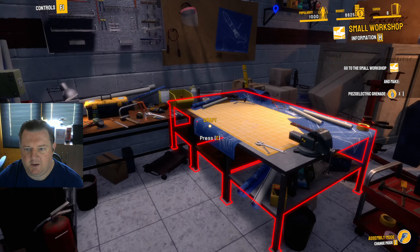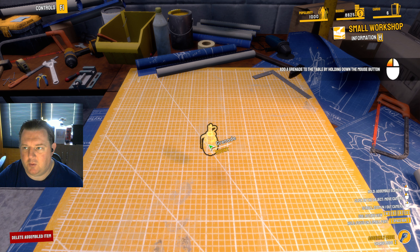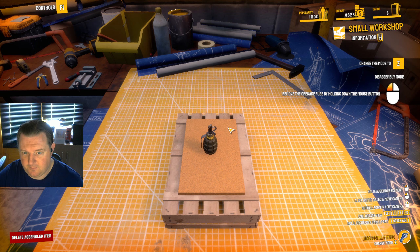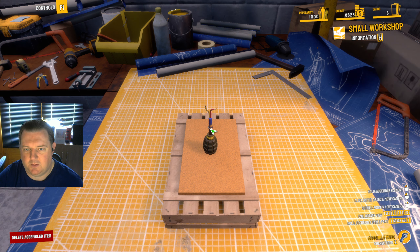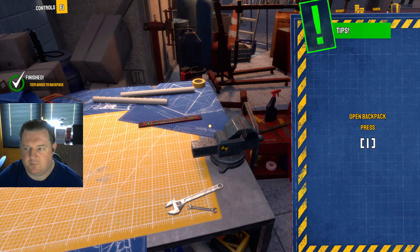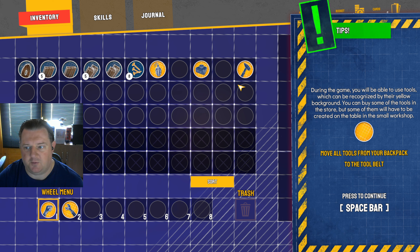Add a grenade to the table by holding down the mouse button. Change the mode to Z — it's assembly mode and everything goes dark around the edges. Remove the grenade fuse by holding down the mouse button, then mount a grenade piezo fuse by holding down the mouse button. Take item. Open my backpack with I. Move wrench to the tool belt.